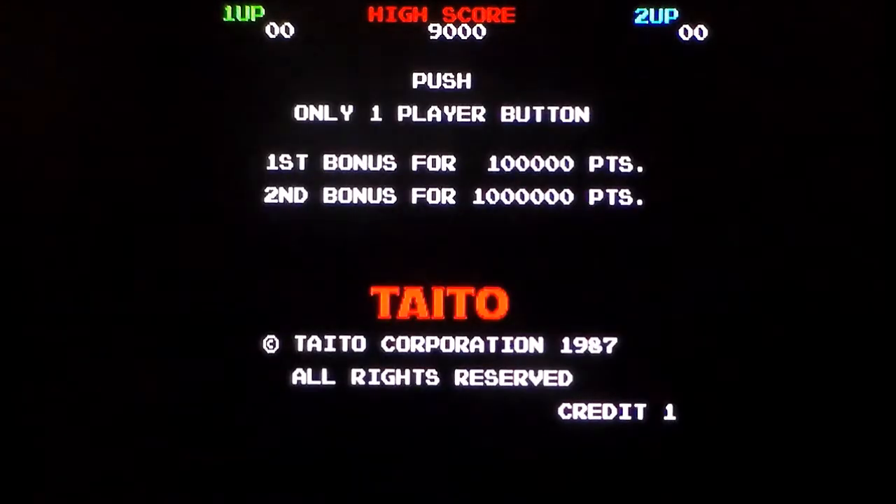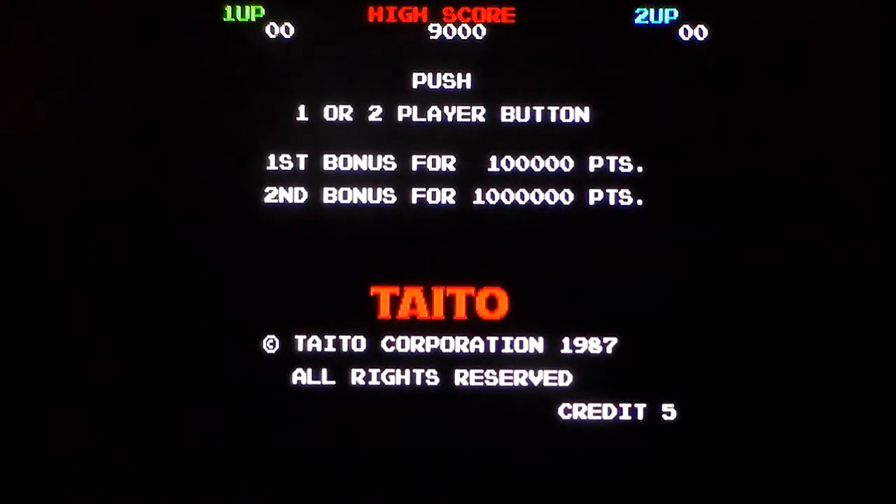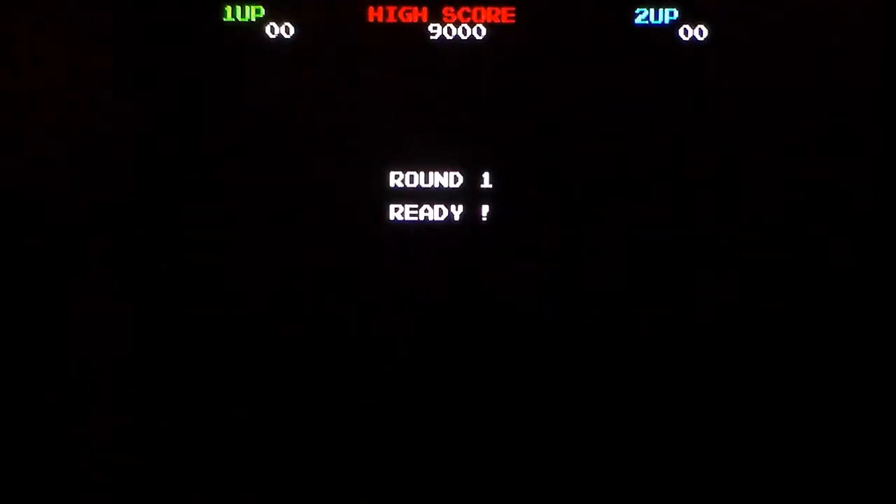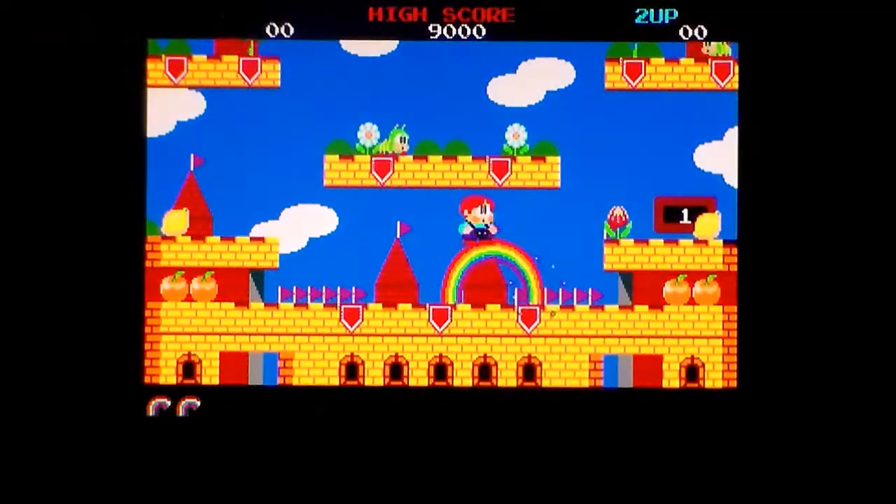Let's get into this. How do I put money in? I haven't played this. That's money — that's all the money I can afford, apparently, in 1990. That starts. Ward 1, Insect Island. Guess what the theme is? That's right, it's Arkanoid. Right, so there I am.